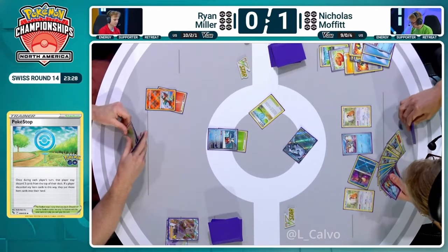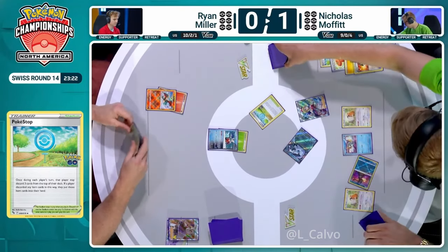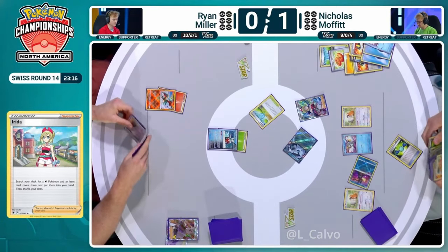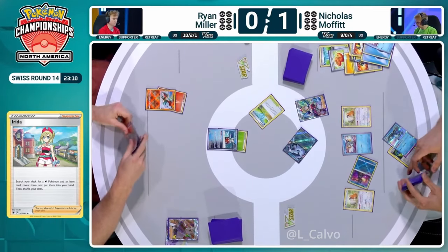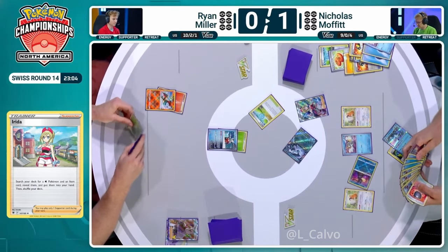The Poké Stop does pick up Heavy Ball and Superior Energy Retrieval for Nicolas — I think it clogs up the Cyrus Maniacs so we're going to go for Irida instead. At the very least, this is Rare Candy into Baxcalibur. I think we were looking for either a Rare Candy, Ultra Ball, or Buddy-Buddy Poffin from the Poké Stop. I think we whiffed on all of those. That's one of the only hurdles for Nicolas now, but you might be able to Super Cold so many energy down that you can just announce attacks.